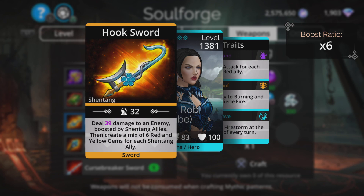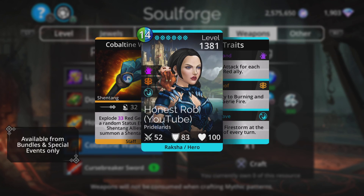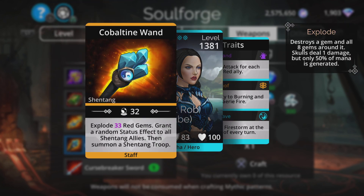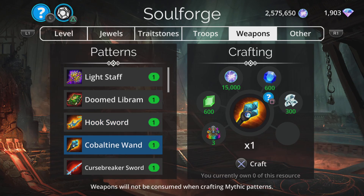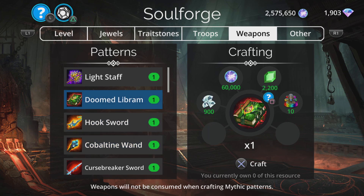That is why overall I personally prefer the Cobaltine Wand. Because as long as you've got one red troop in your team, you're going to generate mana for them and for everybody else as well, regardless of their colour. Because when you explode a gem, you explode that gem on all the gems around it. And then you get a summon as well, and those status effects. So for the event, unless you've specifically got red and yellow troops in your team, I prefer Cobaltine Wand.